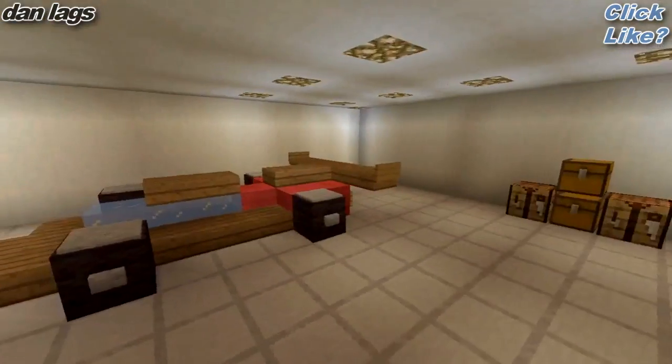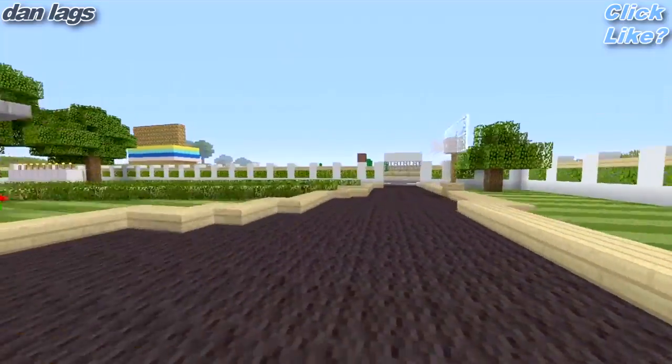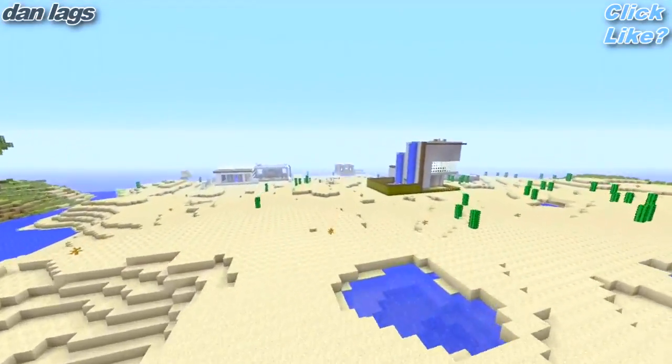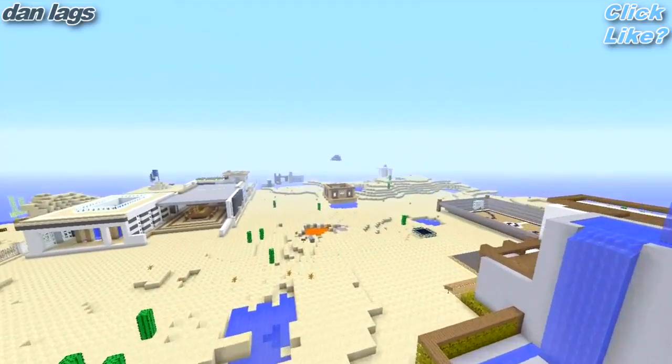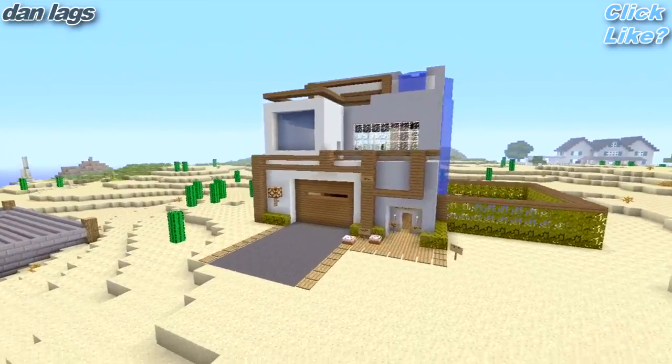And here's the garage. He's got a nice car in here - it's my old car. Where should we go next? Over here we got another house, and this one is pretty crazy, so let's check it out.